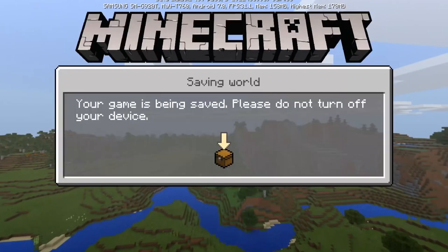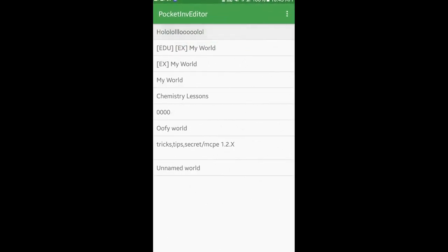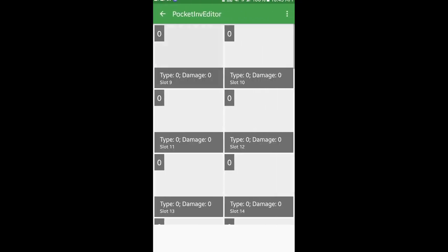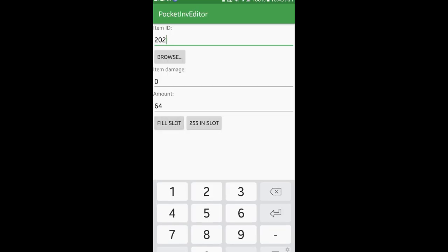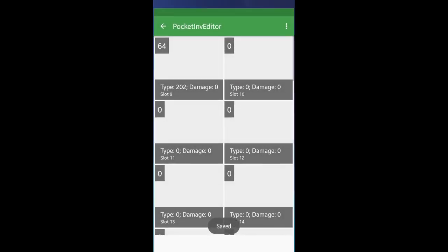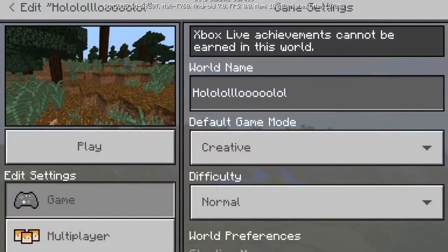When you first enter the world nothing's gonna be different. So now you want to exit the world and go to this app called Pocket Invent Editor. Once you enter this app you're gonna see your world, so go here and type 202. I recommend you guys to do the fill slot like this, and then exit Pocket Invent Editor.